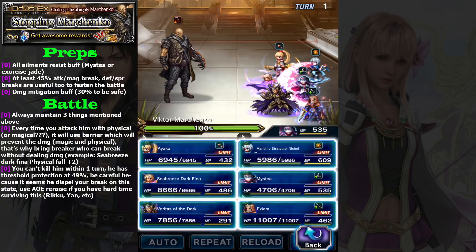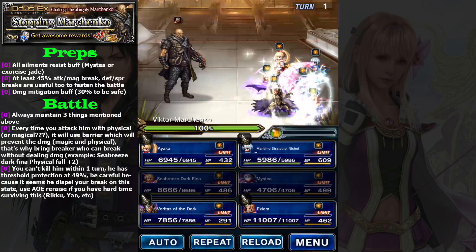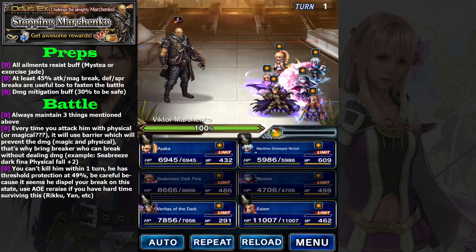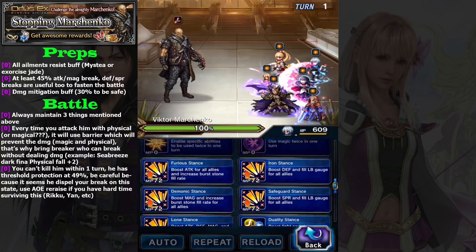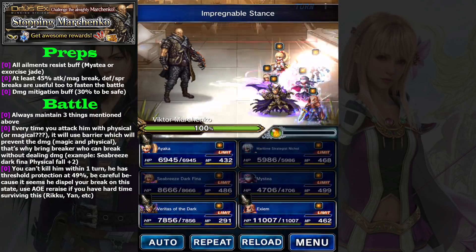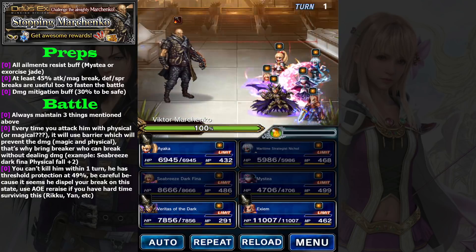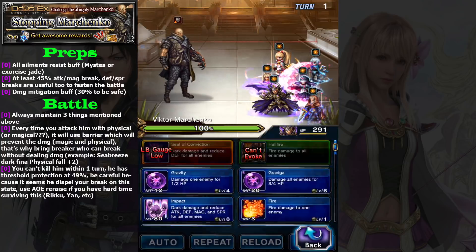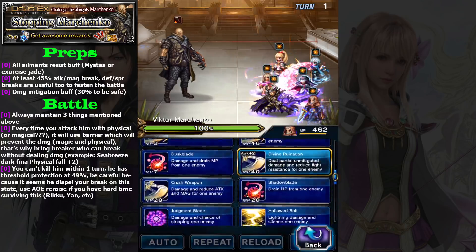I bring Misty for her Clear Veil because you really need element resist. Without element resist, your party is probably going to be annihilated, because he can inflict confuse and that's really dangerous. Nicole here basically only uses Link Stance. You can easily switch Nicole into a four-star character such as Soleil, Yan, or Crowey.